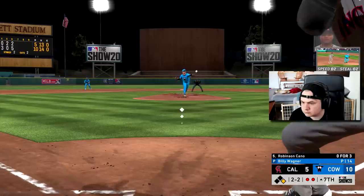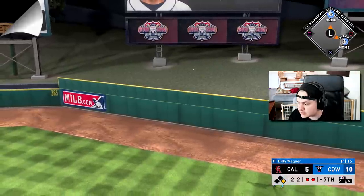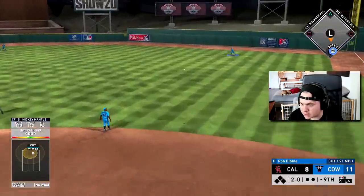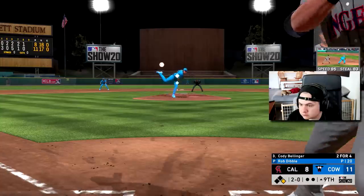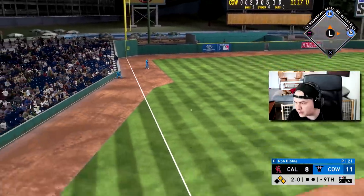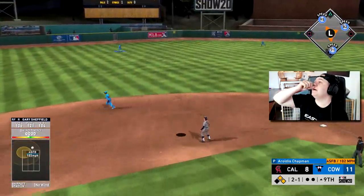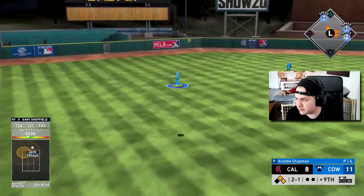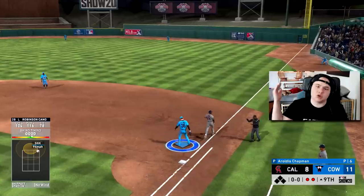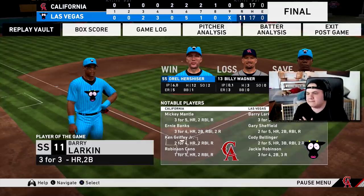Cody B hits one to get two runs back. Down by three in the ninth against Dibble, with two and three in the lineup. We get a hit that can't be caught, set up first and second. Gary Sheffield is the tying run at the plate but we can't capitalize. It ends on a double play — of course I can't square it up in a situational hitting spot.